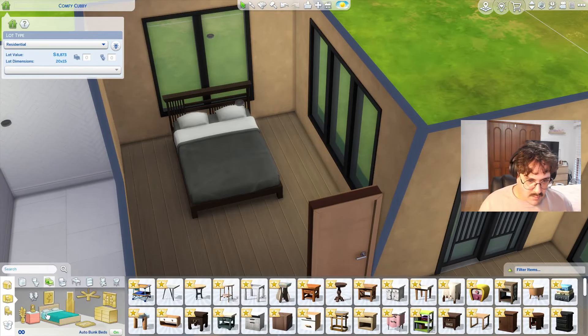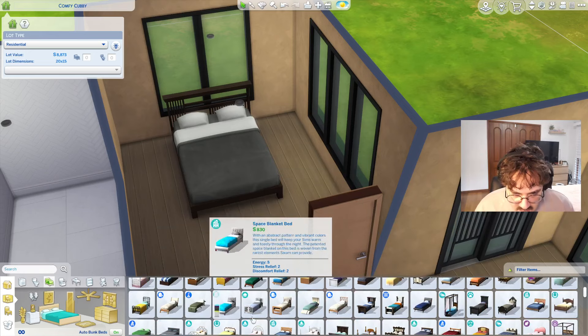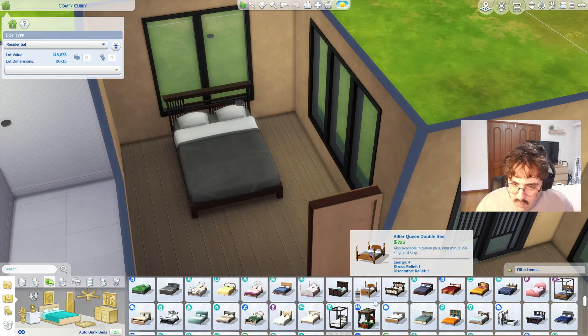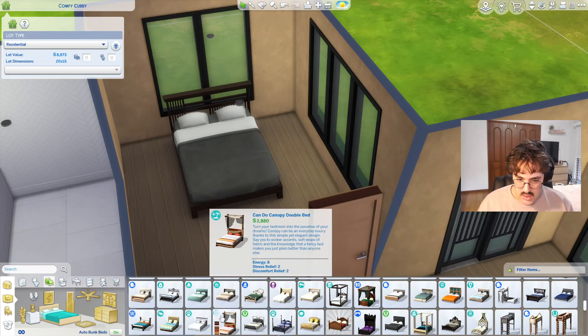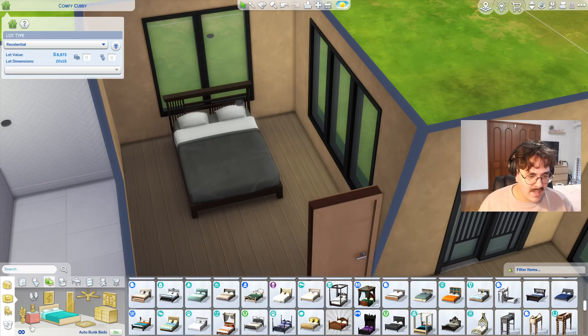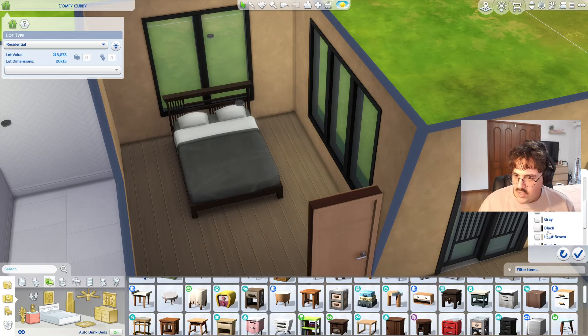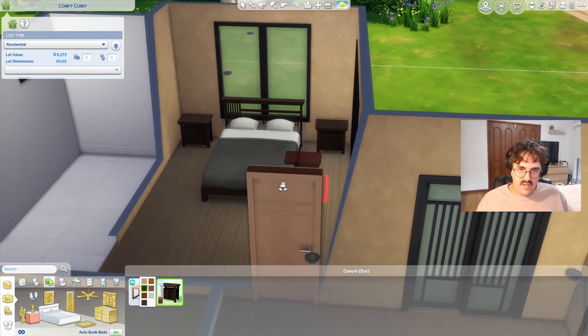Is there a matching side table? It's a traditional tatami bed from Snowy Escape, I think. Let me filter by Snowy Escape to find a matching side table. These are really nice — do they have a black? Yes, that matches. Very nice.